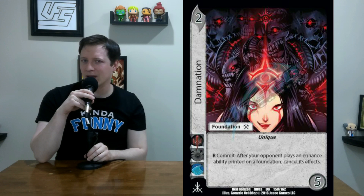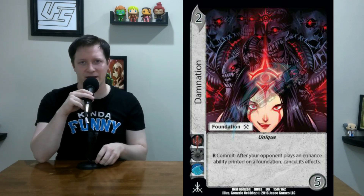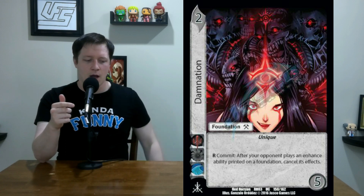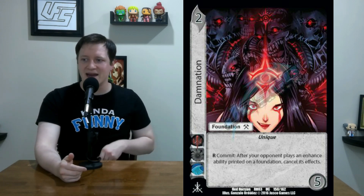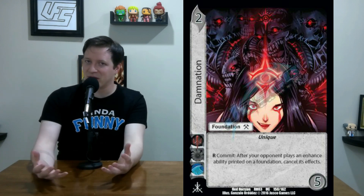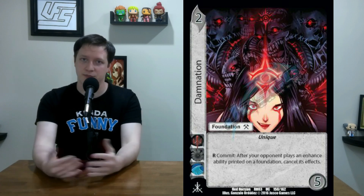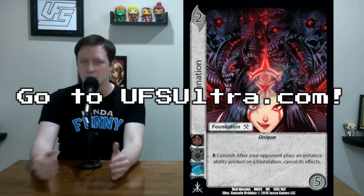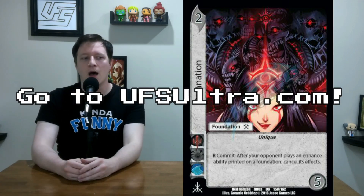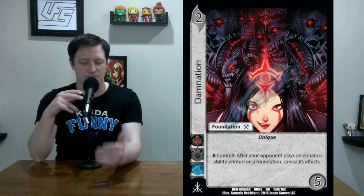Damnation is a 2-5 non-block that says: commit after your opponent plays an enhance ability on a foundation, cancel it. There was a while where I actually thought this card was fairly bad, and I don't think the card is phenomenal, but I thought it would be pretty fun to go through UFS Ultra — a beautiful website for those who don't know, google.com UFS Ultra — and look at the best cards you could possibly cancel with Damnation.